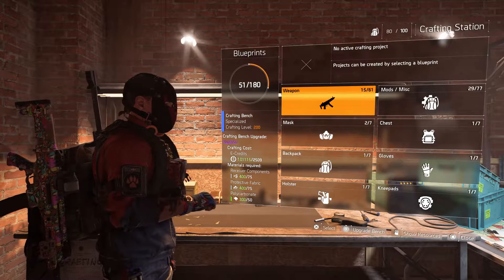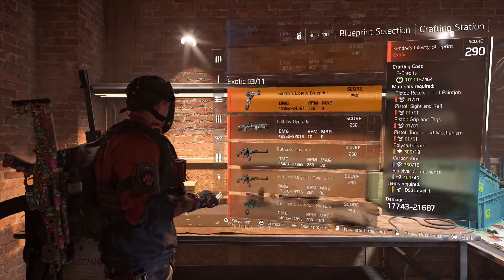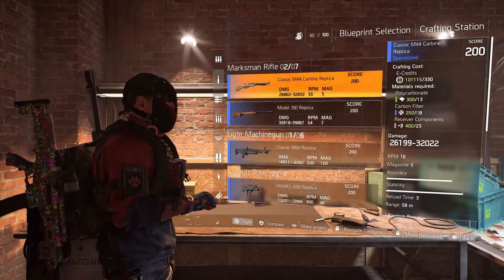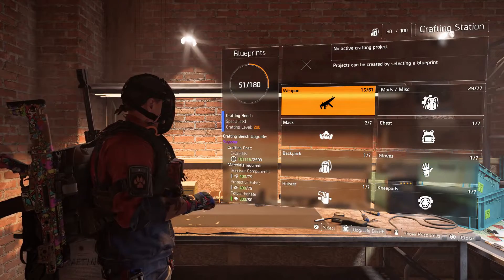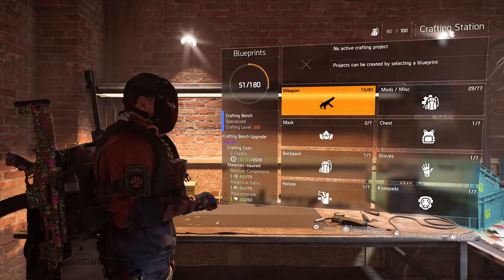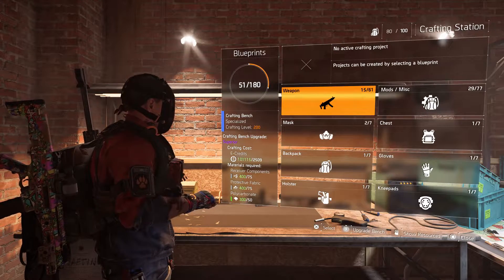If you are just starting the game out and this is the first time you're at the table, you might not be able to upgrade it right away, but the crafting options available will still be beneficial to help you progress further. What you'll want to do is progress through the game and collect enough materials to upgrade the bench at every opportunity, because when you reach World Tier 5 — the true endgame — you're going to want the bench at max upgrade so you can craft the best gear.